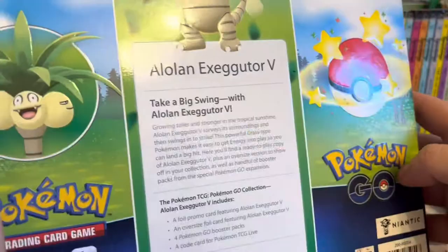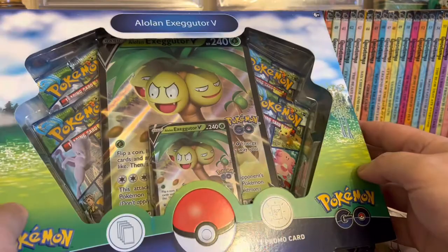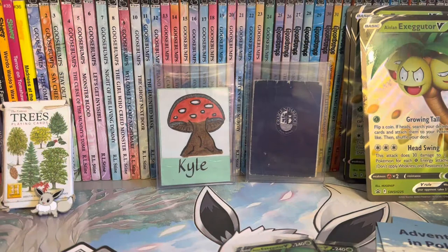What I'll do is I'll crack them all open, get the packs out, and then we'll see what we get. I want to get Radiant Charizard, obviously, and that mad cool Mewtwo in the city. So that's the plan. I'll come back when I've opened them.